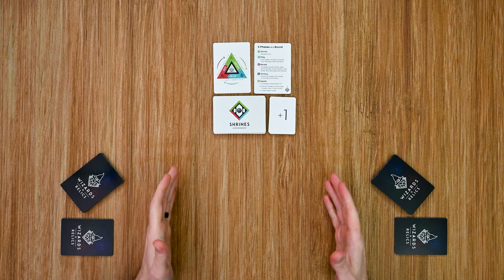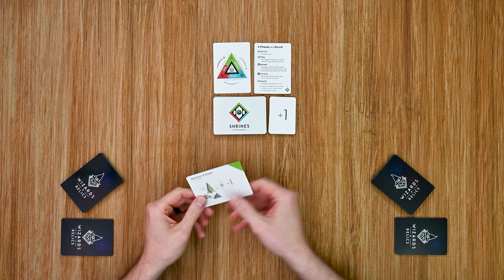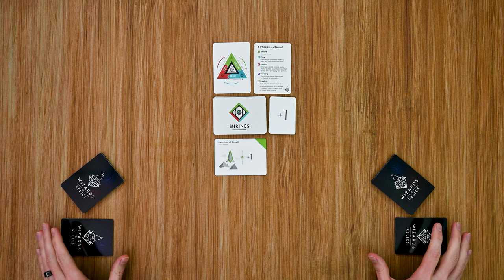Now for the sample round. Each round is broken down into five phases done in order. The first phase is the shrine phase, where you reveal the top shrine card. We have the Sanctum of Breath, which is going to give a plus one to each player that plays a green wizard. From there we move into the play phase.